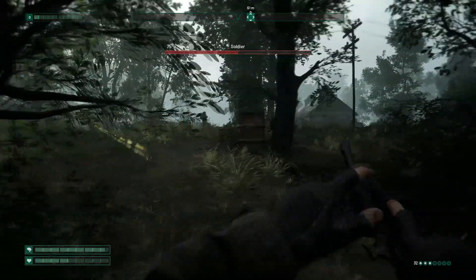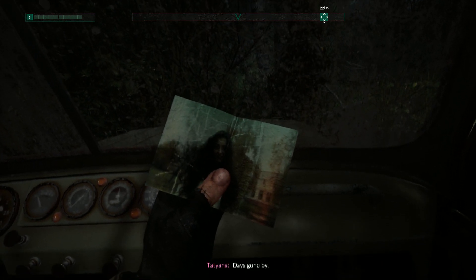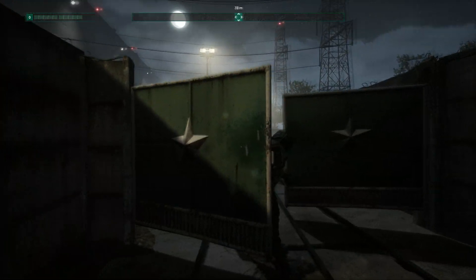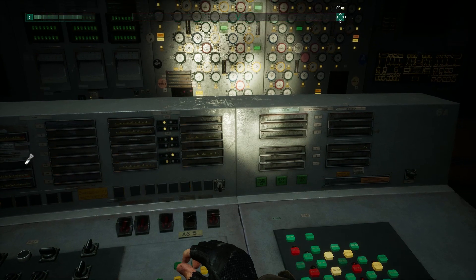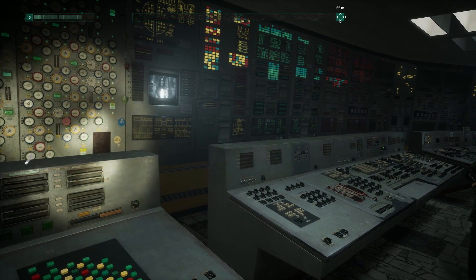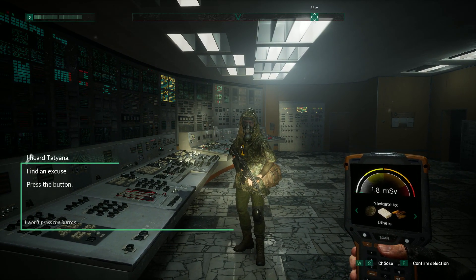Let's talk a little bit about the story. You're playing as an engineer called Igor who goes to Chernobyl to look for his fiancée — that was 30 years ago. The story so far seems complex and looks like it will feature a lot of different characters and plot twists. This early access doesn't develop too much into it, but it shows a very important element: the different choices you can make. For example, right at the beginning you can decide whether to press the AZ5 button or not, which determines what your first mission is. As the story progresses, choices snowball onto each other and it is possible to have a completely different story outcome than someone else.